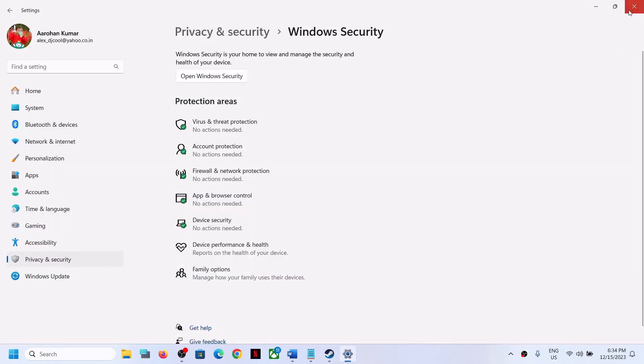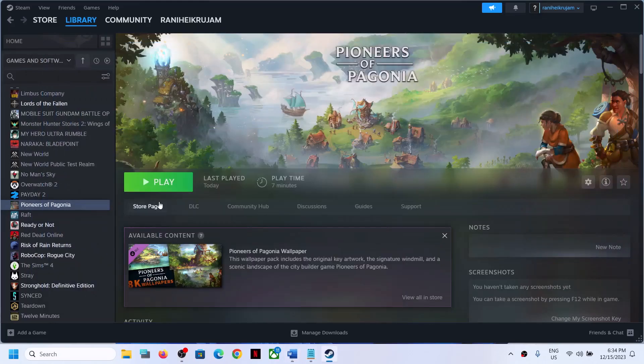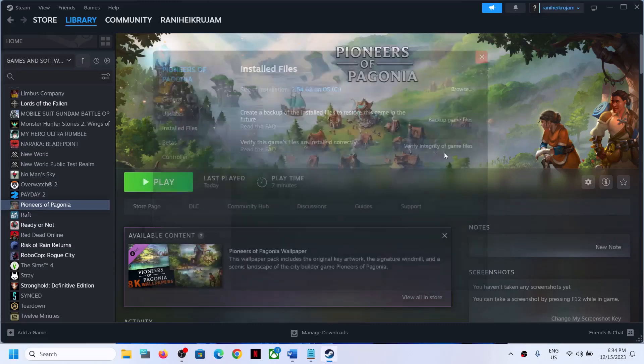The next step is to verify the game files — this is important. Right-click on the game, select Properties, go to the Local Files tab, and click on Verify Integrity of Game Files. Once the verification is done, launch the game.